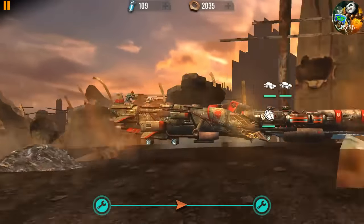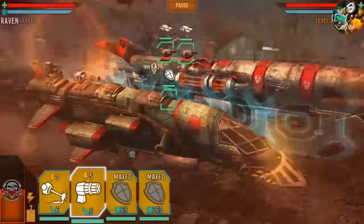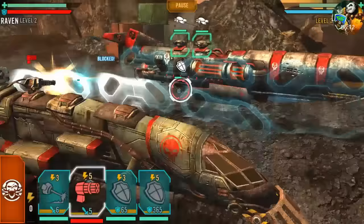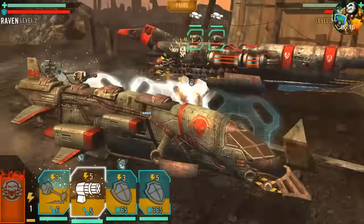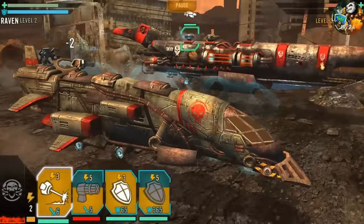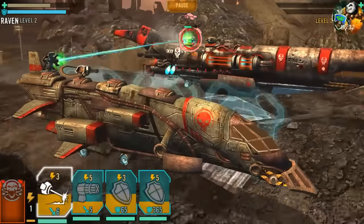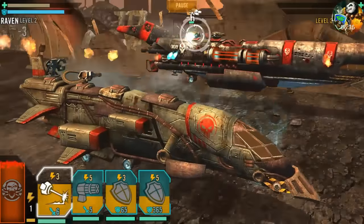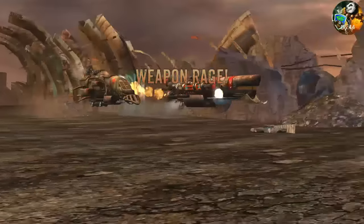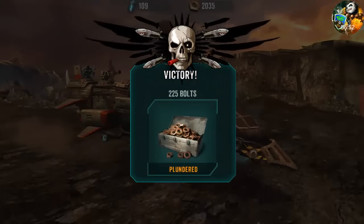We got two shields, we got two guns — we're gonna blow you up! He just rammed us! The machine gun's gonna do work on that shield. Quit ramming me! Shield down — say goodbye to those guns, we got laser beams. Target the other one, take it down. Weapon rage, weapon rage — game over! Basic loot, 225 more bolts.